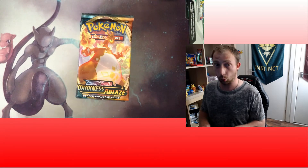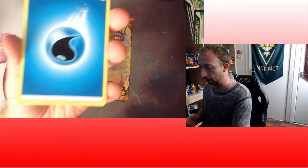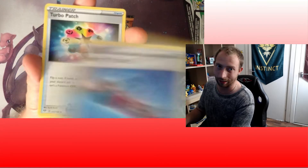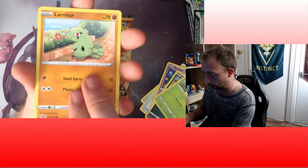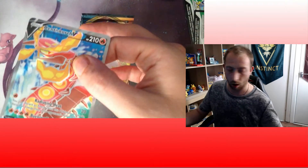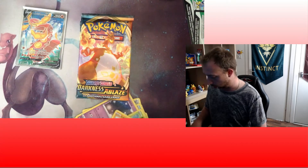In theory, this pack will be white-coded, so it should have the V, V-Max, Gigantamax, Full Art, or Rainbow. Water Energy, Simi Sage, Billowing Smoke - it could be a Zard - Turbo Patch, which is really playable, Vanillette, Gothita, Nickit, Charmander, Litwick, Chum-Chu Reverse, and a Scentisvorch V Full Art! Absolutely a beautiful card. This is a fired up box straight away.